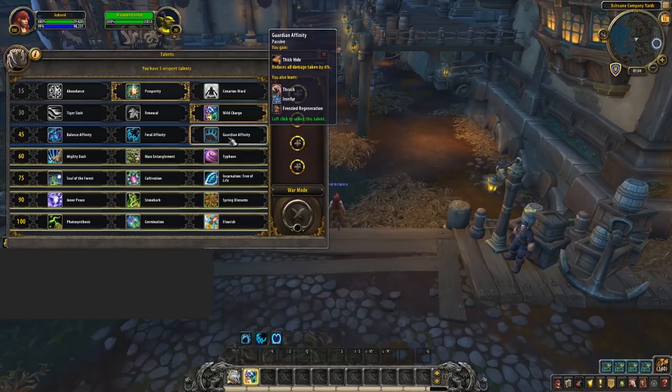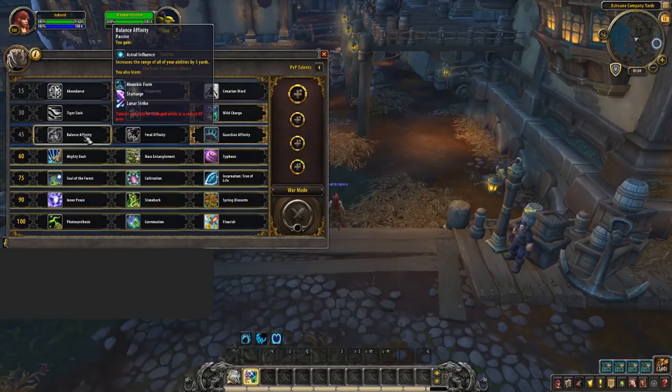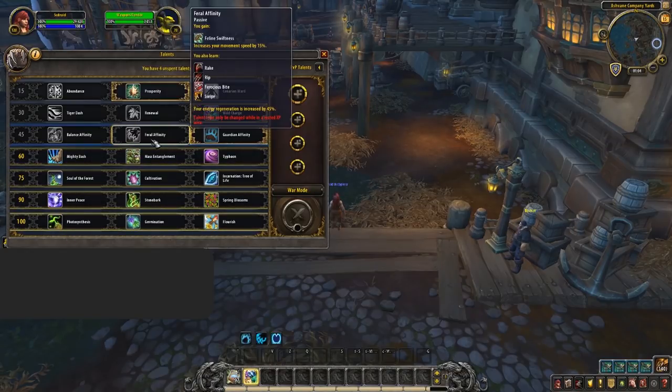On the next tier all three options are valid, but Guardian Affinity should be your default — it's great when being trained and helps reduce damage, giving you access to Frenzied Regeneration. Balance Affinity is a great choice when you know the team won't target you, allowing you to more easily land crowd control with that extra range; it's especially good against Rogue-Mage as you can cast without worrying about being Polymorphed. Feral Affinity is more niche — good if you lack stuns but puts you out of position and requires consistent re-stealth; mainly taken for 2v2 for extra aggression.